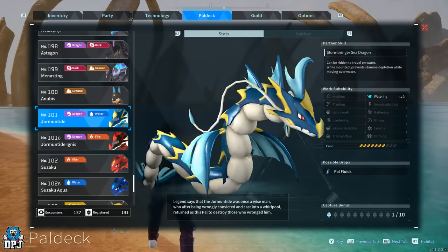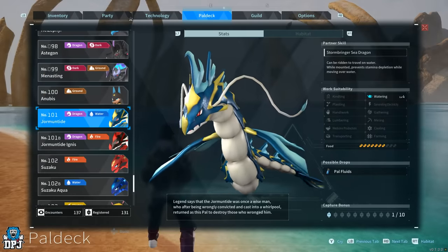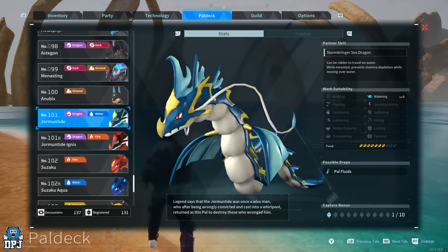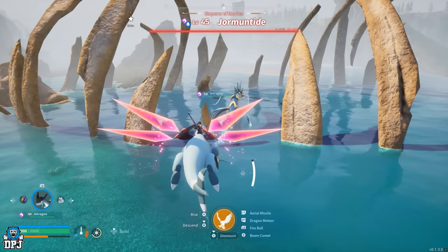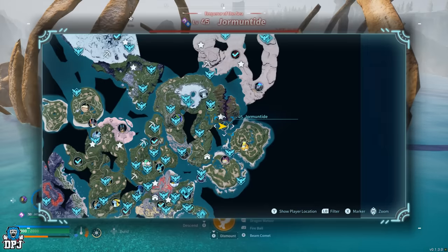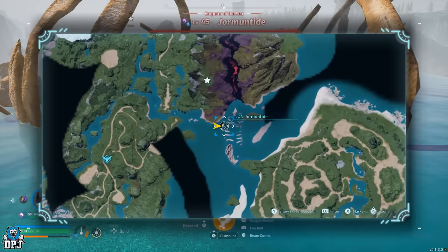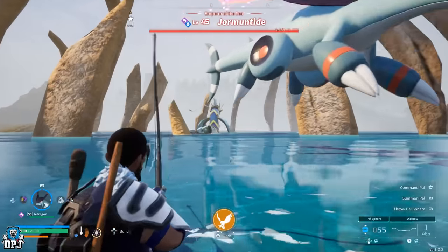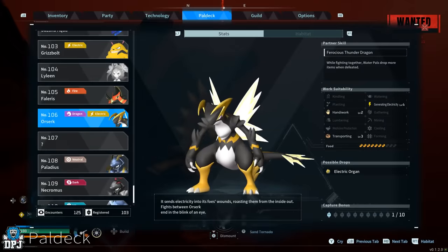For Watering, the only pal with a level four trait is Jormuntide. As far as I'm aware, this pal only appears as a world boss. The world boss location is shown on screen — he will be at level 45. Although you can come here early, the chances of catching him at low level are quite low, so level up, suit up, and come prepared.